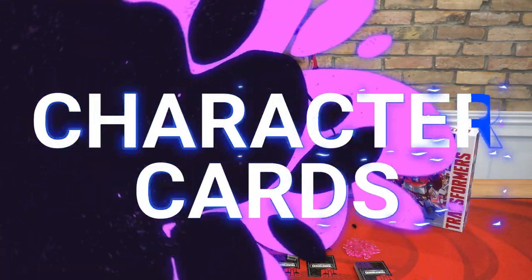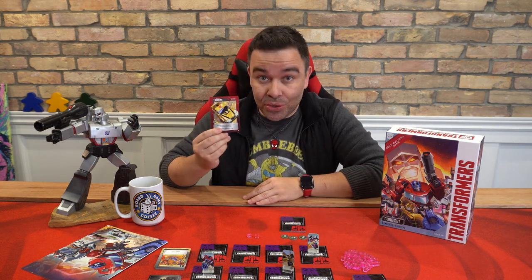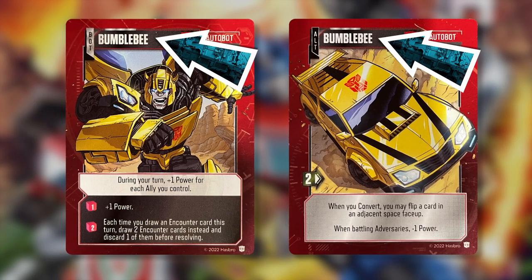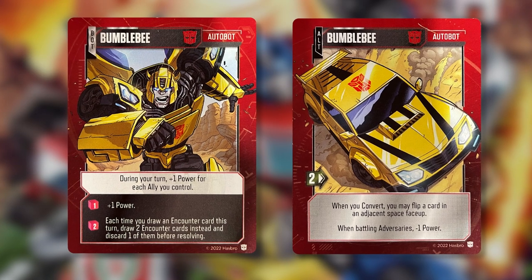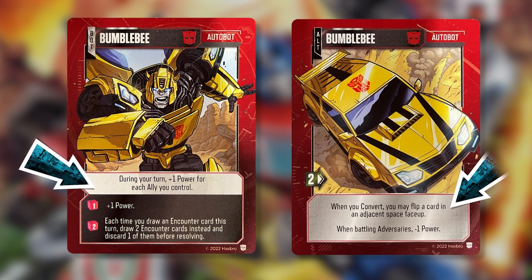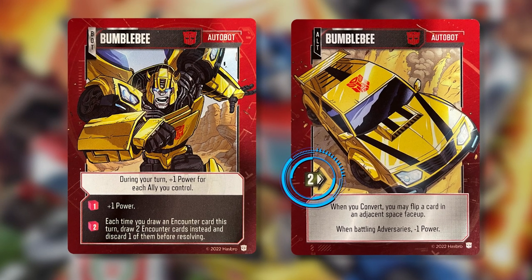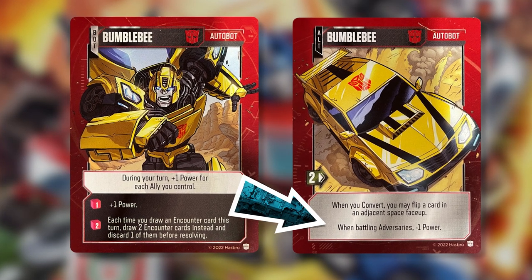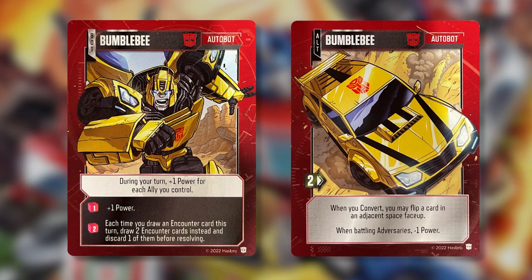Each character card has two sides — bot mode and alt mode — and you'll be converting from one to the other throughout the game. At the top we have the character's name and its mode. Abilities for those respective modes are displayed in the light-colored boxes. These are Energon abilities, only available in bot mode. The alt side will generate move points once per turn, only available while in alt mode. When in alt mode, you get minus one power when battling an adversary, so you might want to convert before that happens.